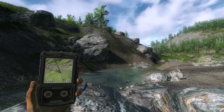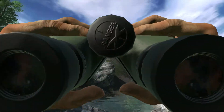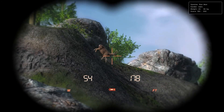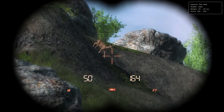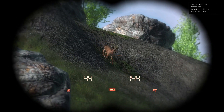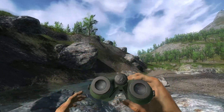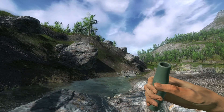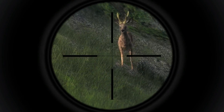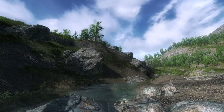Now we have the roe deer. My heart was racing a bit because, as you can see, it's right here. Its weight is 25 to 30 and its score range is 195 to 250. The reason my heart was racing is because I've barely got any camo on. These roe deer — especially the highest-scoring ones — are very, very skittish, so I was very surprised I actually got in close.